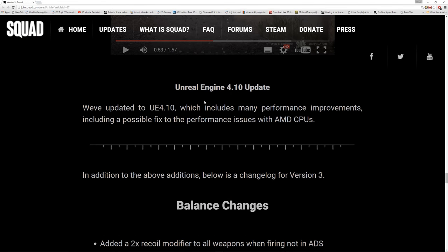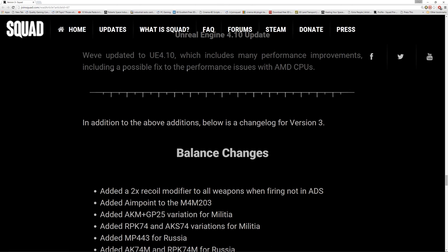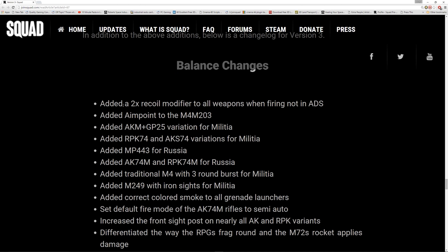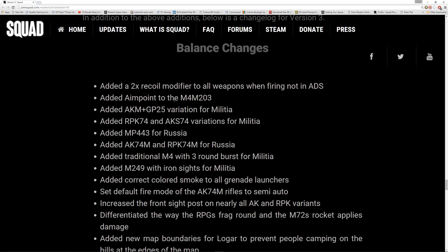We've updated to Unreal Engine 4.10 which includes many performance improvements, including a possible fix to the performance issue with NVIDIA. In addition, we've got a 2x recoil modifier for all weapons when not aimed down the sight, an added aim point to the M4 M203, the AK-47 militia, and the AK-74.